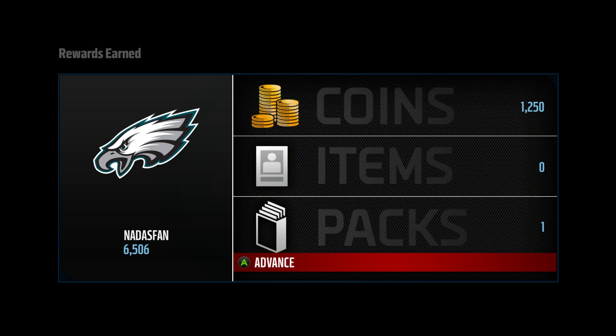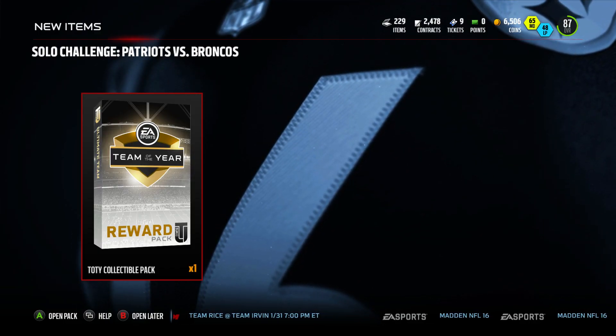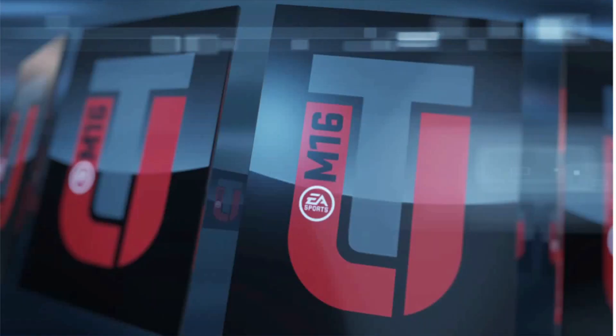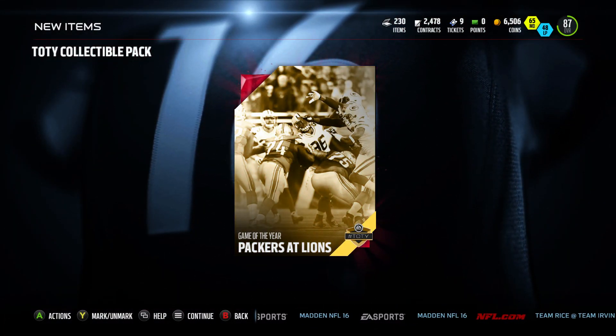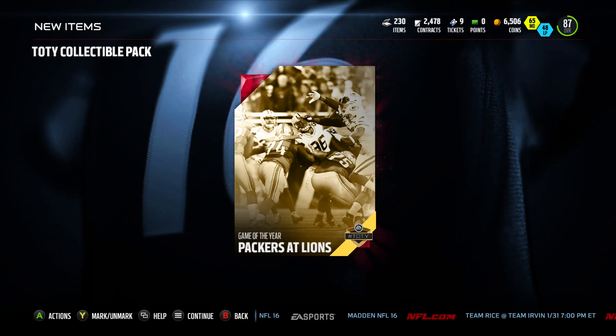Manning drinks some Gatorade and that'll probably heal him right up. We get that victory - didn't have to do a whole lot other than stop them since we already had the lead. That's four down, 1,250 on the coins. We finally get a pack - another Team of the Year reward. It's one of the ten reward game pieces, and it's Packers at Lions - the Hail Mary game. Oh shoot, am I going to have to recreate the Hail Mary?